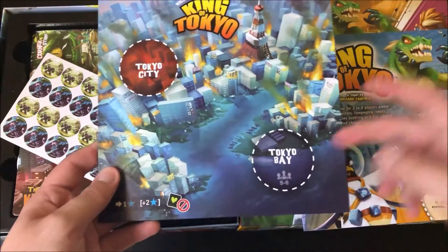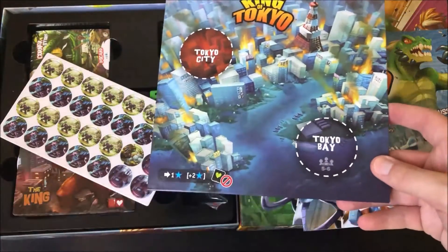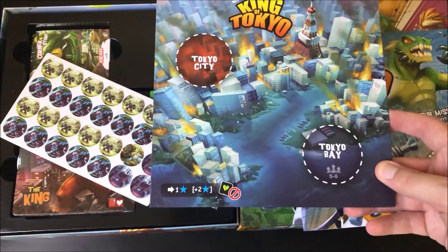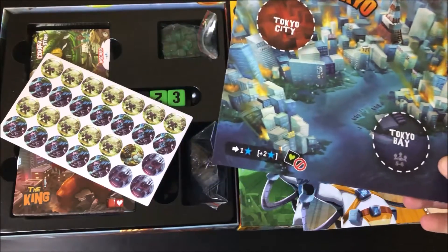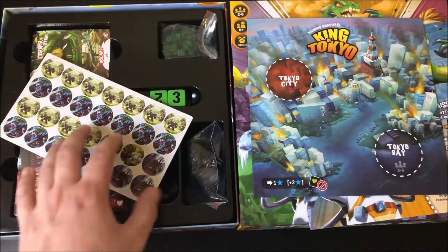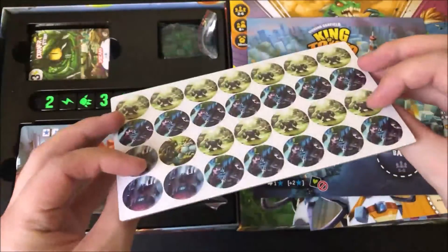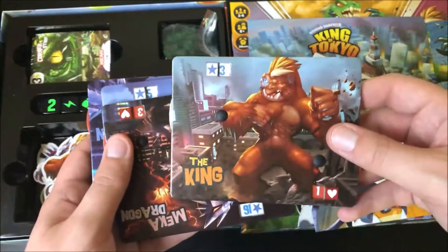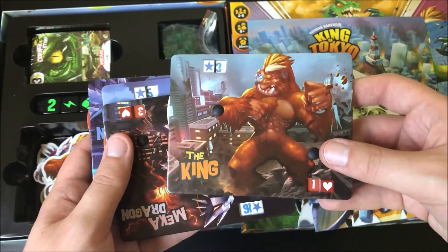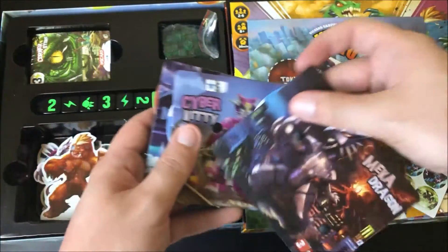You basically just fight it out — you can knock players outside of the board and power up your creatures, you get all these different sort of effects and you fight each other. It's pretty cool. There are some interesting monsters in here as well. These are the cutout tokens and these let you keep track of your energy and your health.